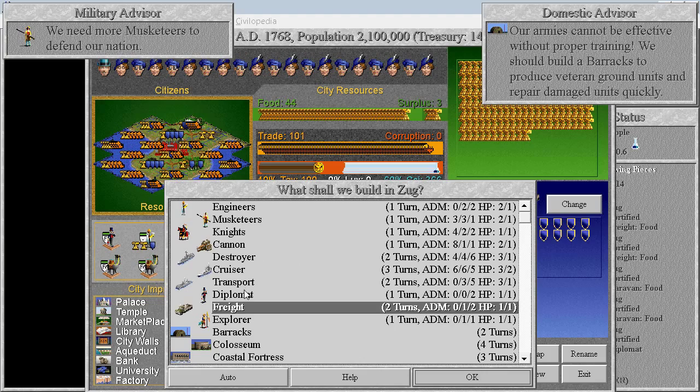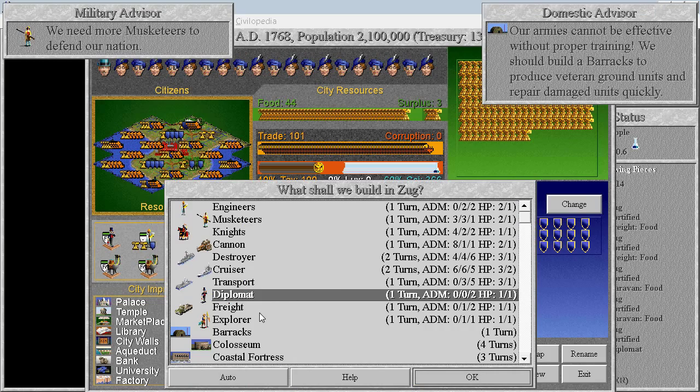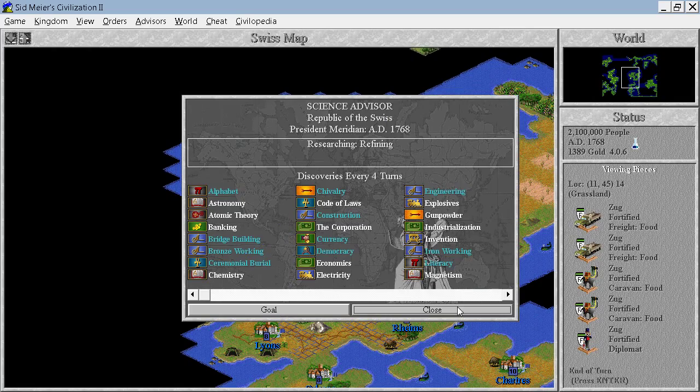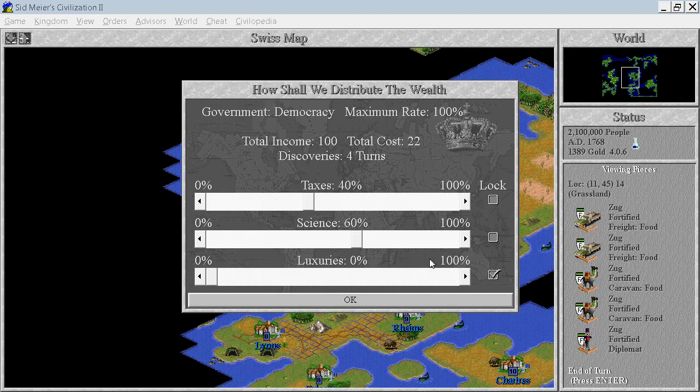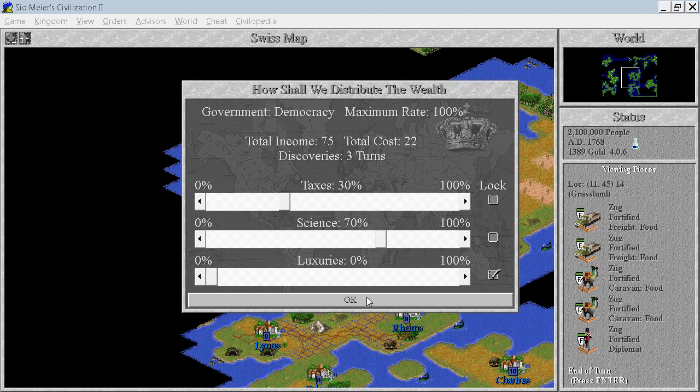Don't forget to rush buy the freight. Perfect. Researching every four turns — no way. That's a real difference. Let's do every three turns, I guess.